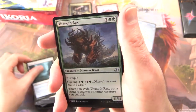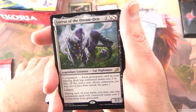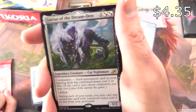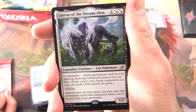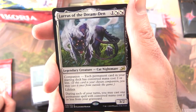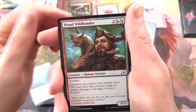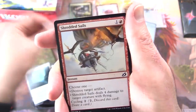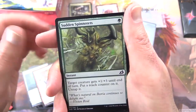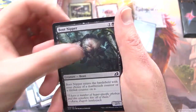Dismal Backwater, a foil — Titanoth Rex, holy moly, great foil pull rate. And the infamous Laris of the Dream Den — Legendary Creature Cat Nightmare, 3/2 for three with Companion. Each permanent card in your starting deck has a mana cost of two or less. Has Lifelink. During each of your turns you may cast one permanent spell with a mana cost of two or less from your graveyard. Uncommons: Reptilian Reflection, Boneyard Lurker, Proud Wildbonder — so touching to see a Pokémon and its trainer looking so happy. Commons: Shredded Sail, Sudden Spinnerets, Gloom Pangolin, Blade Banish, Of One Mind, Cathartic Reunion, Boot Nipper, Dark Bargain, and Ferocious Tigerilla.